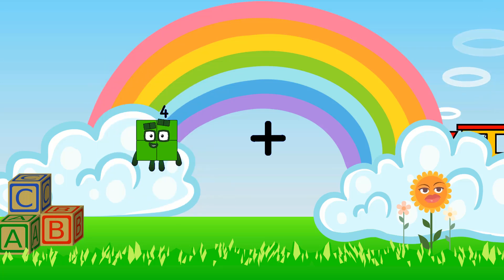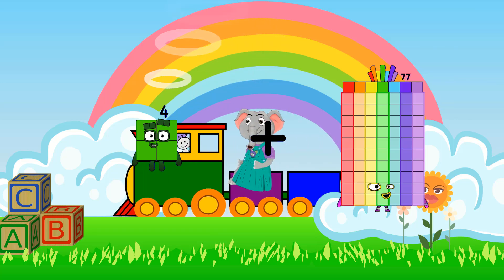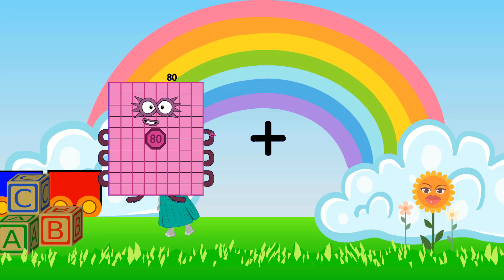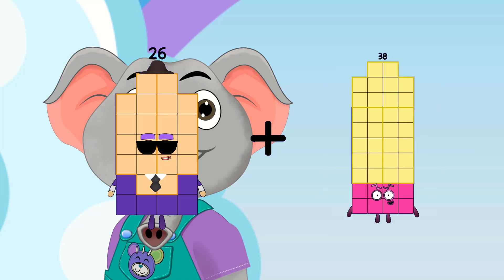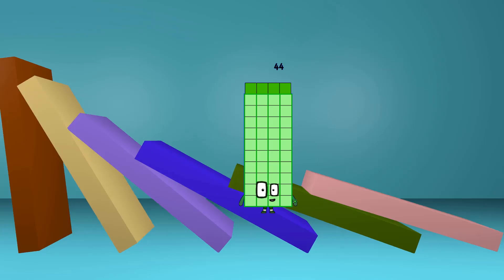4 loss 77 equals 81. 26 loss 18 equals 44.